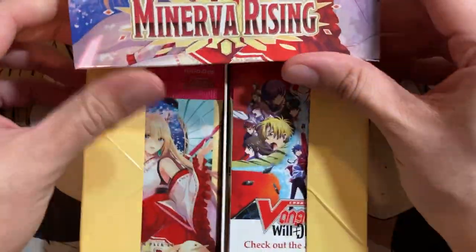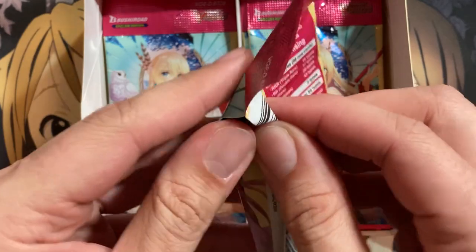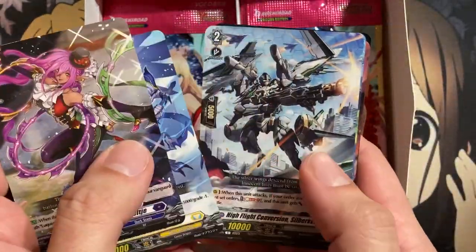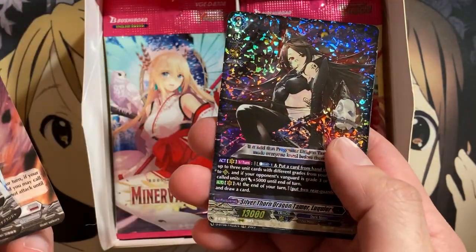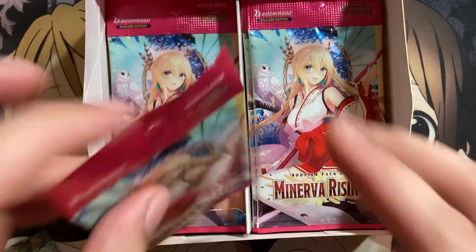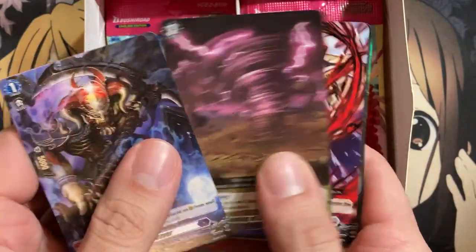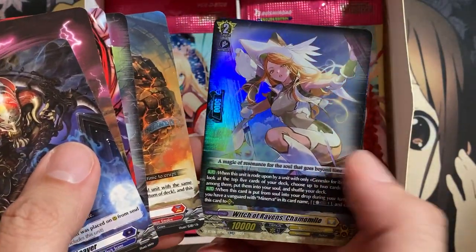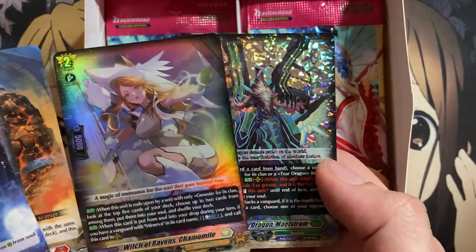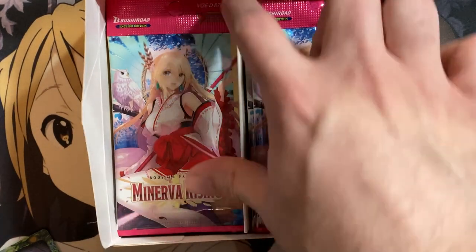I don't know if they gave us any box topper promos. I don't even recall if they did with the fifth Cardfight Vanguard set, the Triumphant Return of the Twin Blades. It looks like just booster packs in the box — I think we got a marker last time, maybe a little note marker, but nothing this time around. Starting off, we have a Silverthorn Dragon, Luquie, and a Frame Rare, Ripening Dragon. I believe the sneak packs might have been different — I don't think we got Frame Rares and Triple Rares in the same pack. But maybe they're trying to give us a foil per pack with this set.